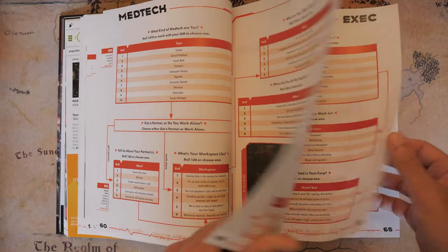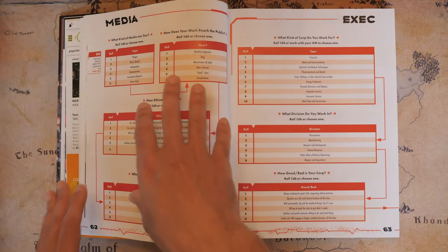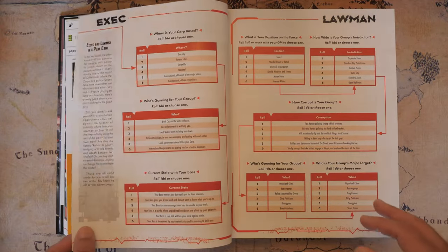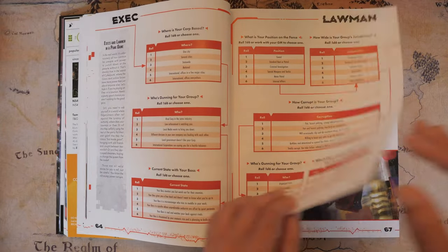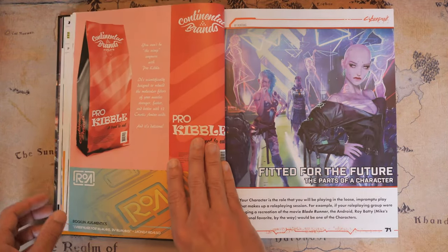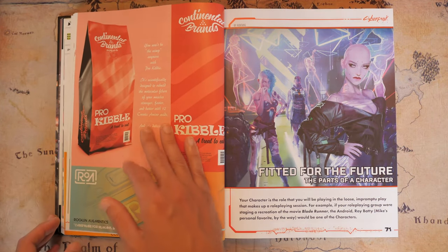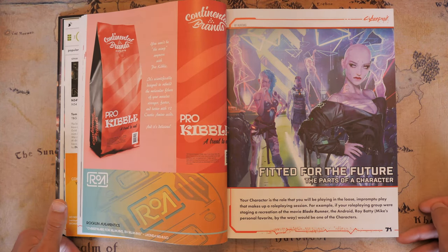Medias get one page, as do the Rockerboys, and it gets a bit weird if you're an exec who has to flip back and forth between tables. It does get fixed a bit with the Lawman section, and fixers get two pages. I just wish they all had two pages. Then there's another advert — Pro Kibble — before we get to 'Fitted for the Future,' or as I like to call it, dumping everything else into one chapter.